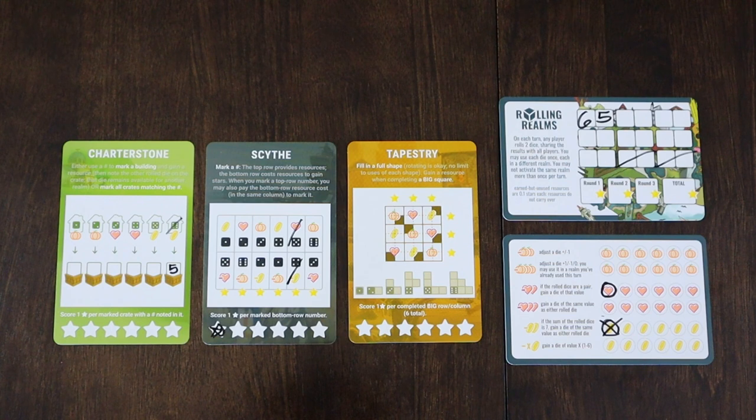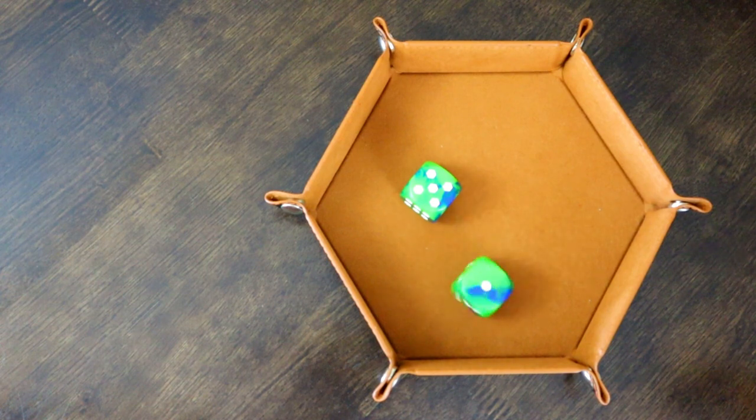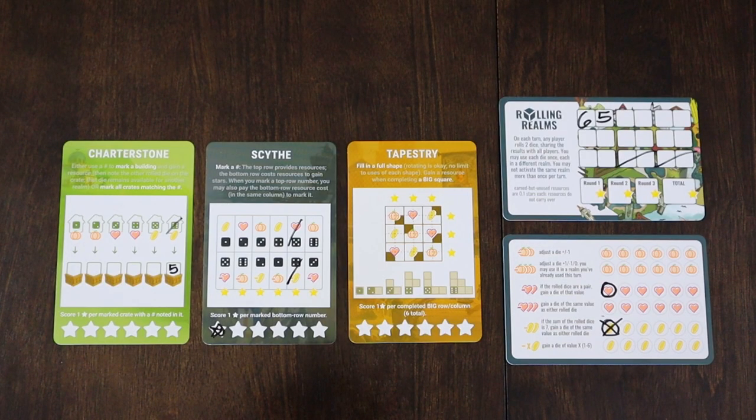Turn 2. Let's see what dice we're working with. A 5 and a 1. We could immediately get a star in Charterstone. I set out before I begin this that I'm going to prioritize stars, so let's go ahead and do that.